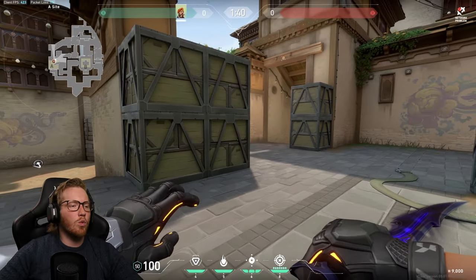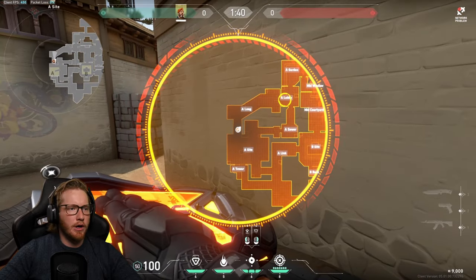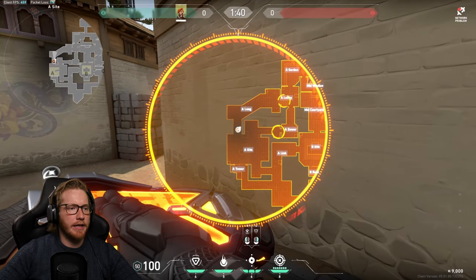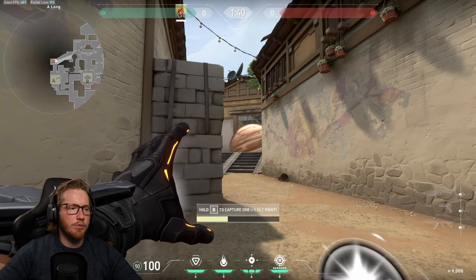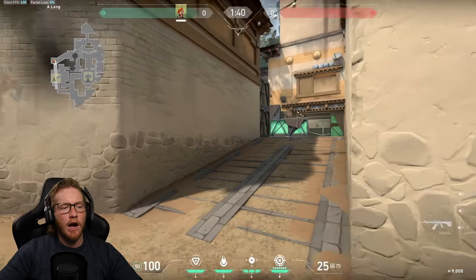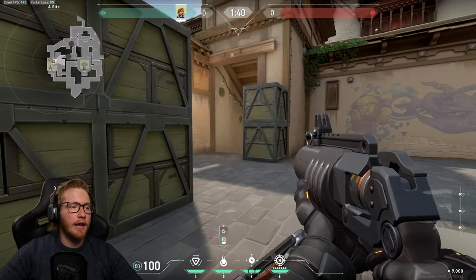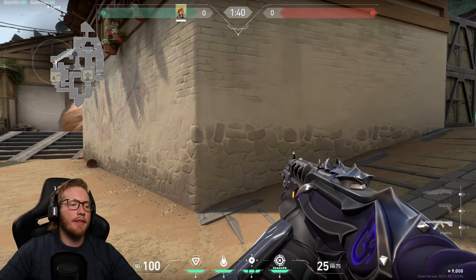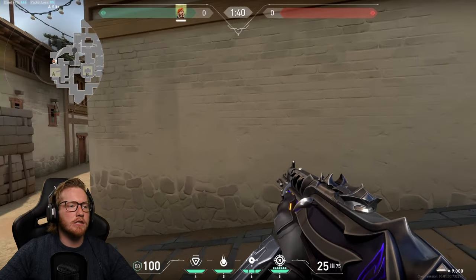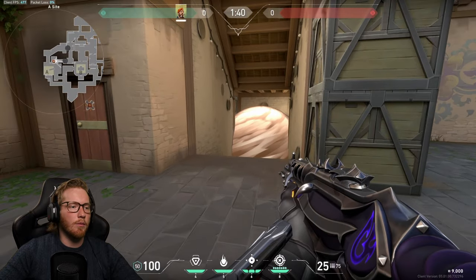When defending A site on Haven, one really good tactic for getting the ult orb is to smoke the lobby and sewer. You will give them a free pass to get straight across, but you can pick up the orb while someone else helps secure that ult point. If you're quick, place it, shoot your molly down there, then go for the orb — that's going to defend the sewer area so even if they get to the bottom they won't push until you're back up holding.